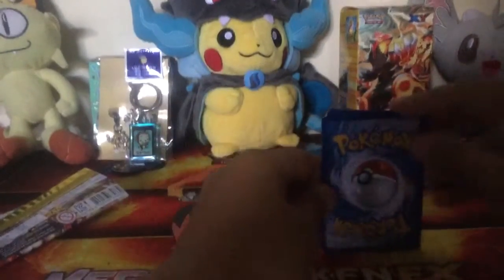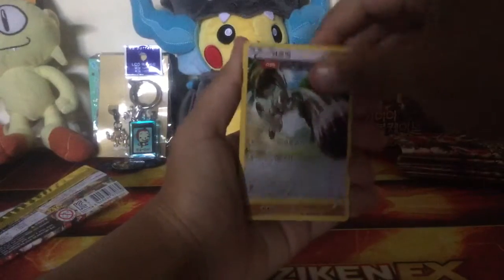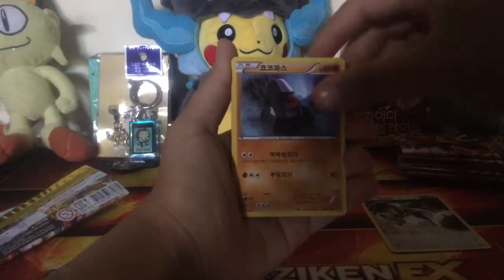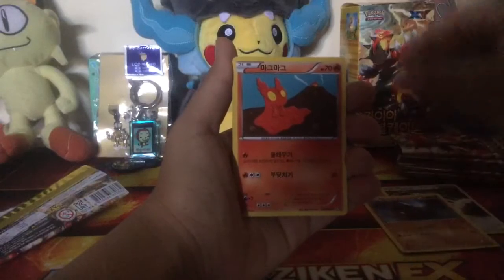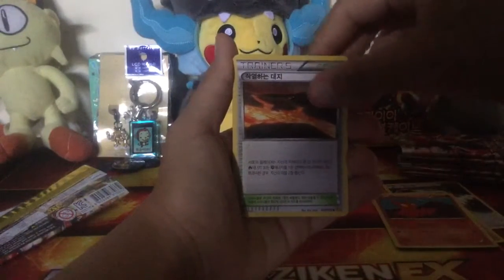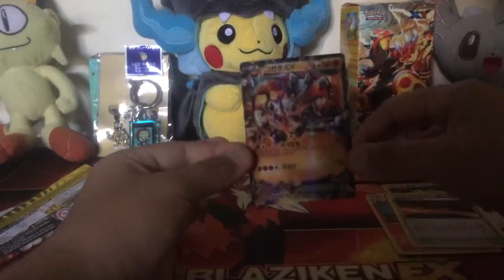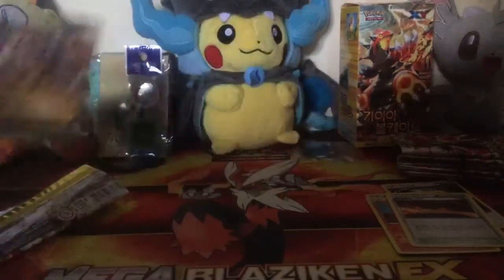You actually don't remove the wrapper — you keep it still and then open it. So I got Bunnelby, I got Nosepass, I got Slugma, I got a stadium card, and a Groudon EX — that's pretty cool guys!